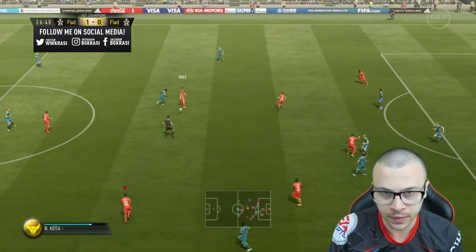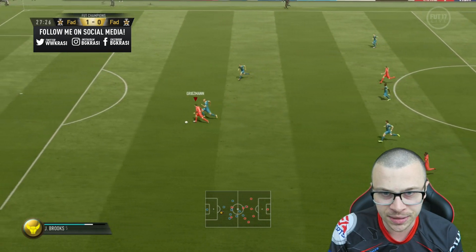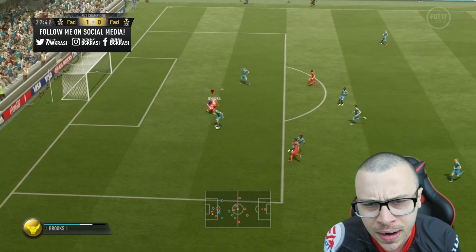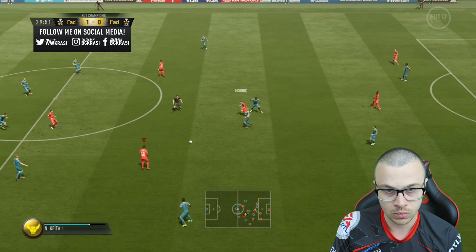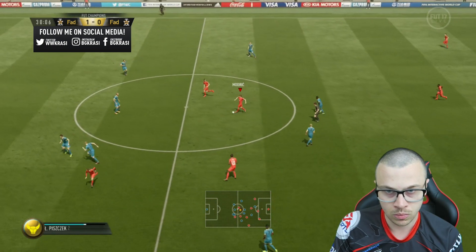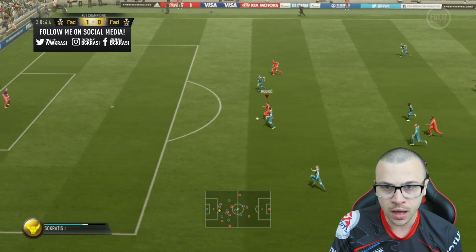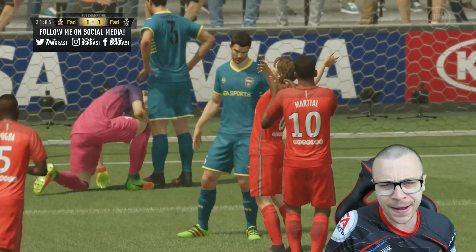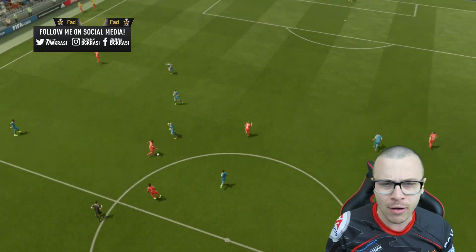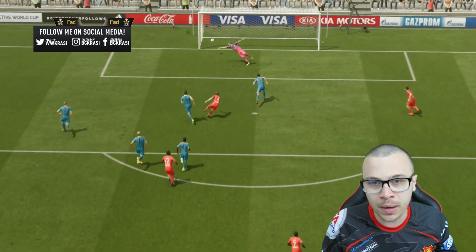Demarcos — great defending. Bale, pass for Martial, through ball for Griezmann. Go Griezmann, you're faster! One-on-one with the goalkeeper — oh, Leno with an amazing save. Come on Modric, Martial — great ball. Modric, look at Modric! One-on-one with the goalkeeper — he protects the ball perfectly and beats the goalkeeper without any hesitation. There we go, we managed to score the equalizing goal! Look at him — he's so small but he protects the ball perfectly well from the defenders.